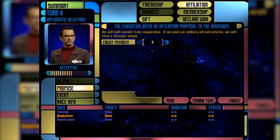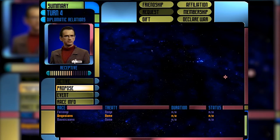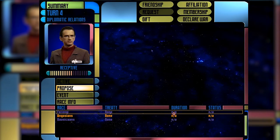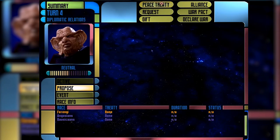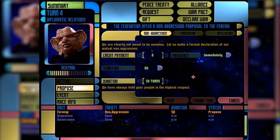We'll offer the Ferengi a non-aggression treaty for 50 turns — we're not paying them anything. You can offer disputed territory and choose duration. They'll probably say no on the first turn, but it's worth trying. The Nausicaans — they're a warlike species with dilithium on their planet, which we want. We'll offer them a friendship agreement even though they probably won't like it. We have a new uninhabited sector without dilithium, so still scouting for dilithium-based planets.